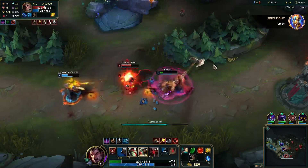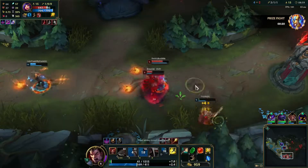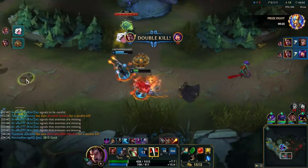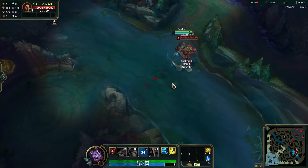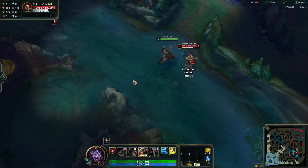Tip number 2. The range of your E is actually a little larger than the casting indicator makes it seem. You can get a rough idea of how big that difference is by looking at this clip. I did not do many takes on this so it could possibly go even a bit further, and I think it also works this exact way from the center of the handle.